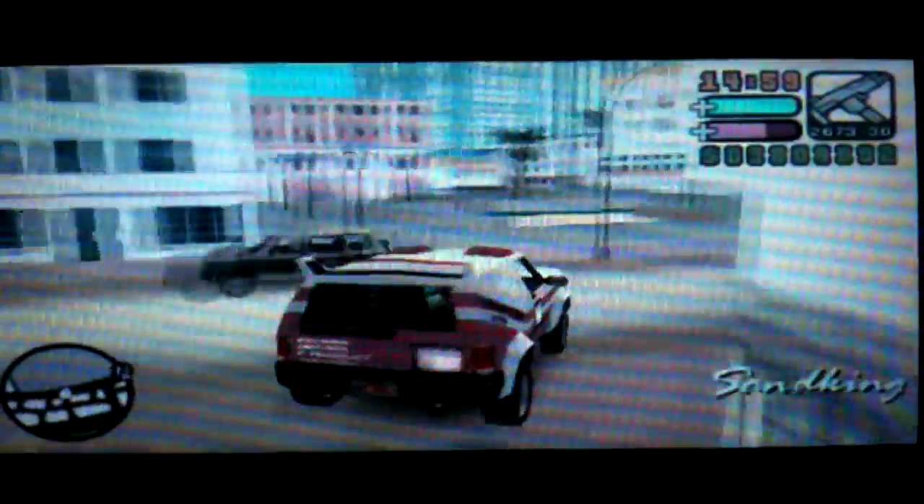When you have this car, all you need to do is just leave the island and come back. You can also leave the island and come back before you pick up the Sandking — it doesn't matter. It doesn't matter what vehicle you use to go back and forth. I just got the Sandking so I can go straight to the location.